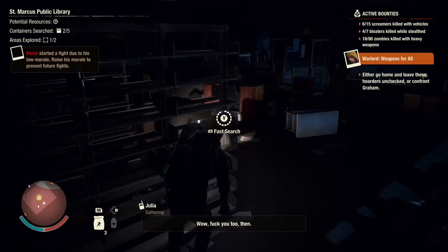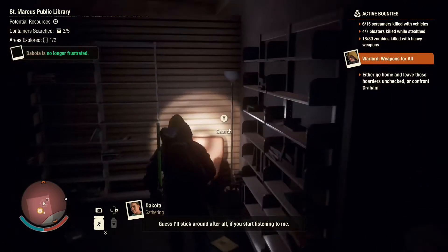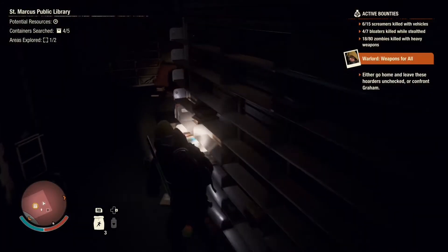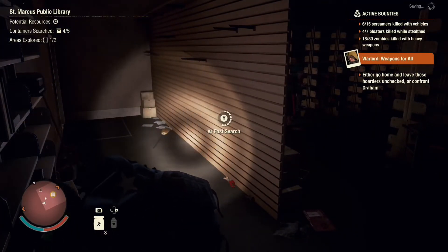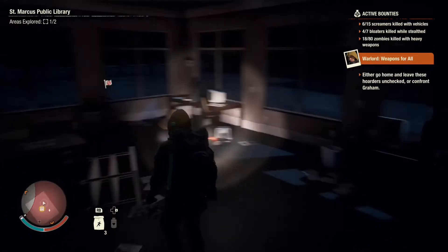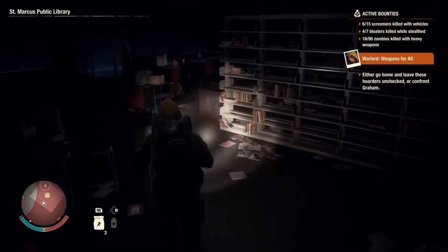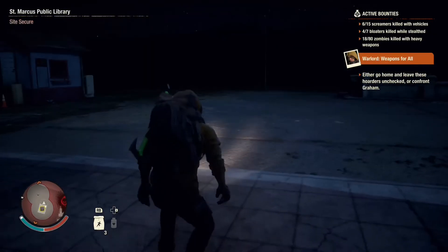Now Perch is fighting too - oh my god, we are falling apart. Okay, where is this last one... there we go. We'll go home after this because we've gotten a good amount of supplies anyway. We gotta be really careful with the car though - it's seen better days. There's a zombie right outside. Let's take care of that real quick - nice. All done, we'll go back to the car now.